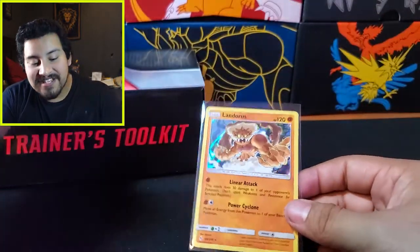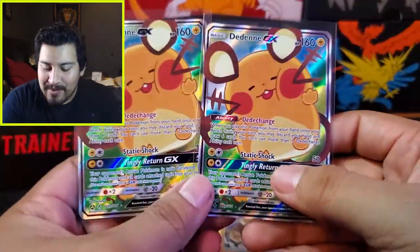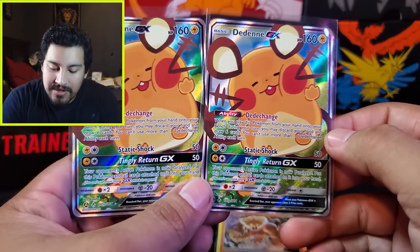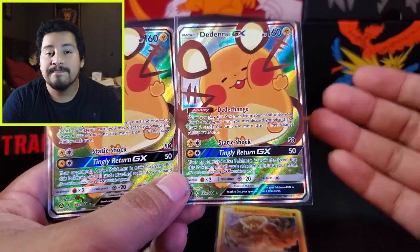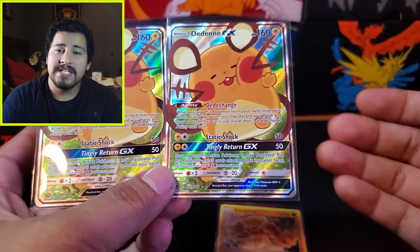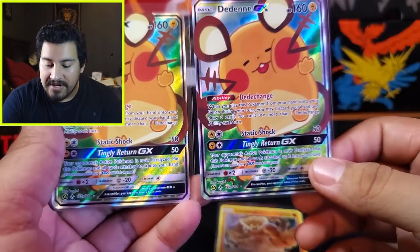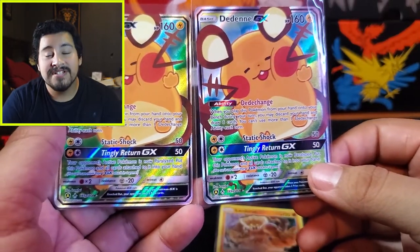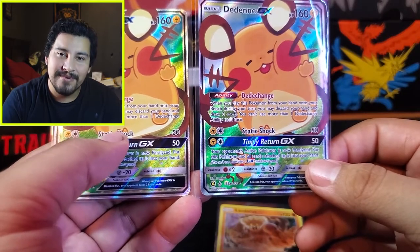So that's going to do it. I hope you guys enjoyed it — the last pack was suspenseful, you had to enjoy that. These two Dedenne GX cards are really really nice. This will be a good set to keep sealed — a good sealed product to have just in the collection if you're a sealed collector. Thank you guys so much for watching. Until next time, have yourselves a good day, PowerUps, and I'll see you later. Bye!